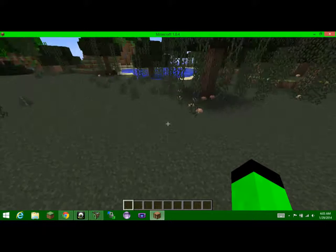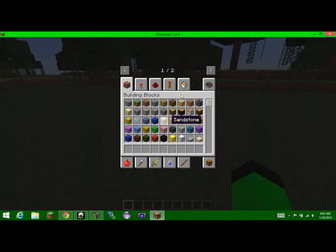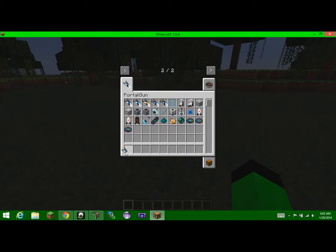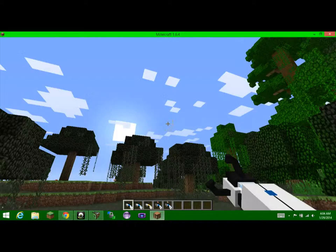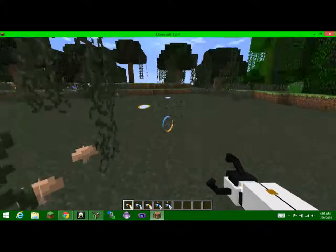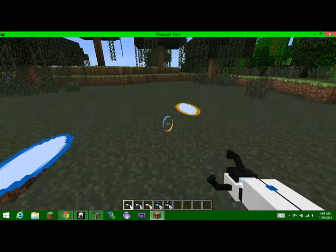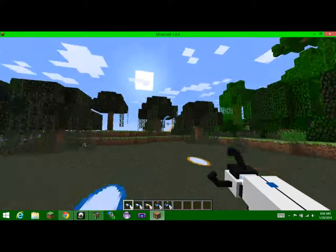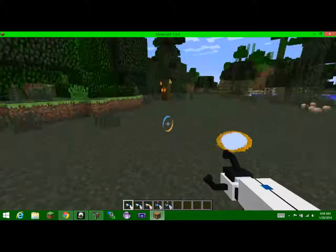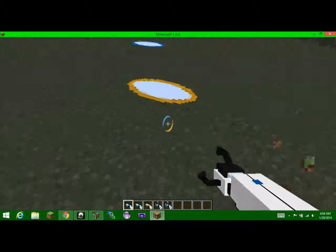Hey guys, Mushroom Gecko here and I'm doing another mod review — it is the Portal Gun mod. We have all these different portal guns. When you get a portal gun, you'll see this thing on the screen with a little portal gun icon, and if you switch it there are different colors.